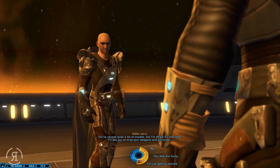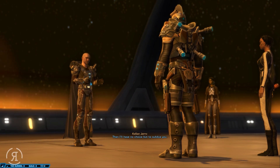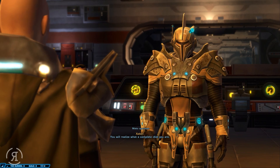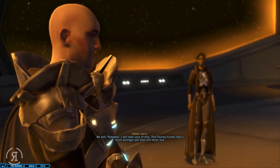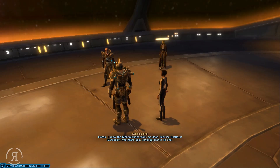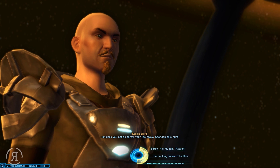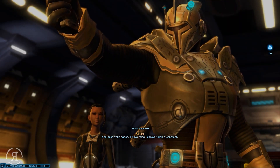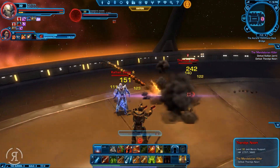Let's speak to Kellyan. He says: 'There's quite a bit of trouble, but I'm afraid it's over now. Drop your weapons and surrender.' We respond: 'That's not going to happen.' He replies: 'Then I'll have no choice but to subdue you.' His padawan interjects but he says: 'Be still, padawan - this bounty hunter has a much stronger will. I know the Mandalorians want me dead, but the battle of Coruscant was years ago - revenge profits no one. Abandon this hunt.' We say: 'Always fulfill a contract.'